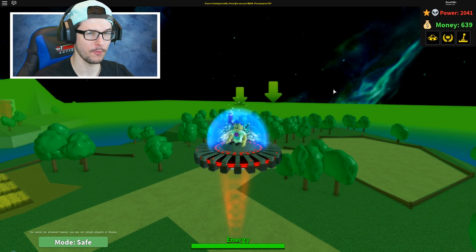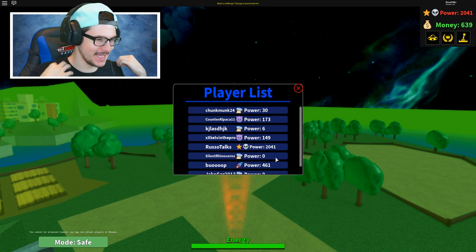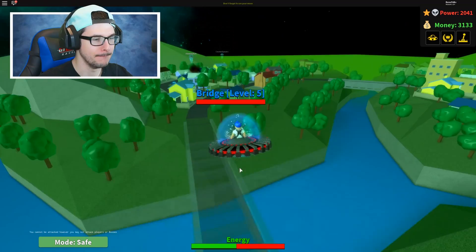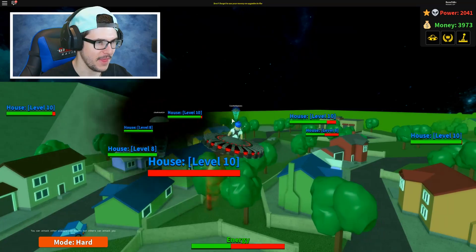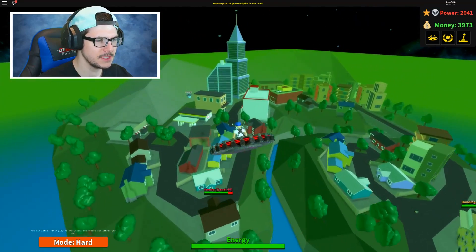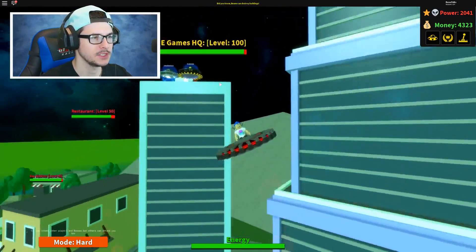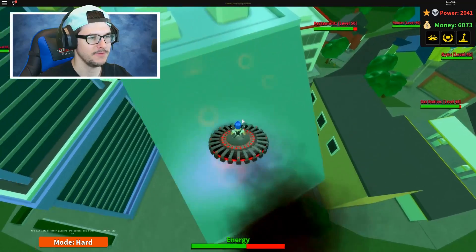I think a 2,041 power level will do. We're in a public server right now — 461 is the second highest in this server. So I'm still not the highest in the game, obviously, because there are people that have like 5,000. But now I can destroy most of these areas. If I turn on hard, I can destroy people that have theirs on hard as well. That guy's on safe mode — everyone's on safe mode! They're all scared. They know I'm here. Look at these guys trying to take out the R Games HQ — should I help them or fight them?